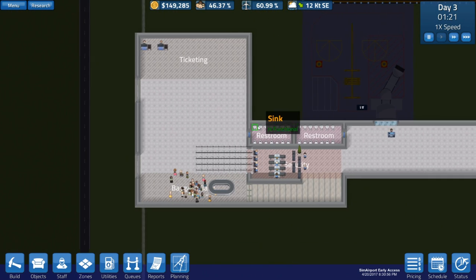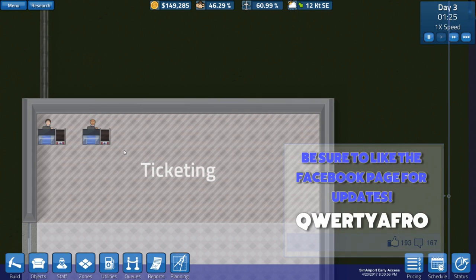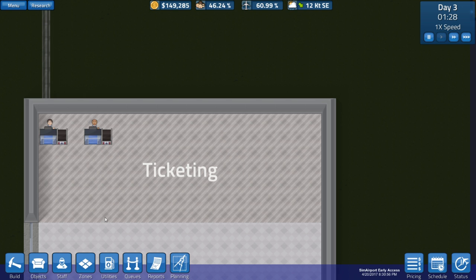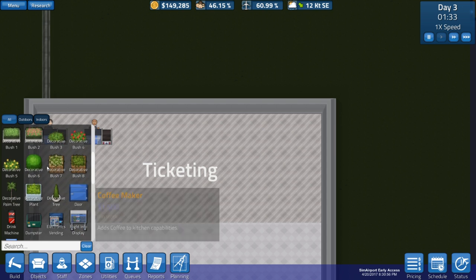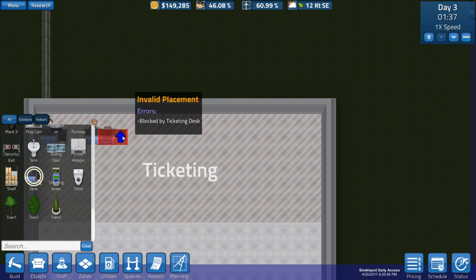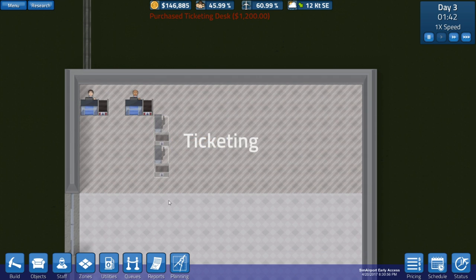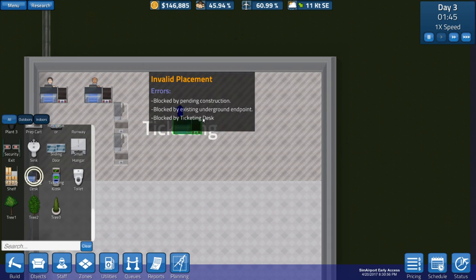One thing we could do to get things rolling, is we can upgrade the ticketing area a little bit better. The ticketing area right now is a bit - yeah, it could do with some love. I think what I'm going to do - you'll see what I'm going to do, I can't really speak it out loud - but I'm going to get some ticketing offices. Let's do it like that, like that, possibly. So I'm going to have four like that, and then I'm going to have another few ticketing places.